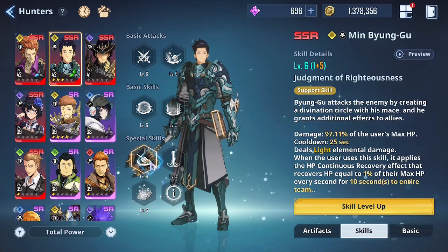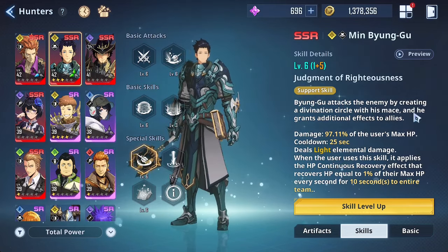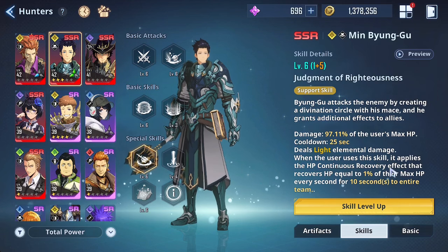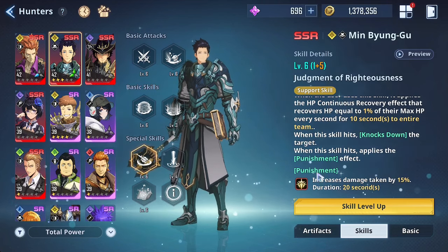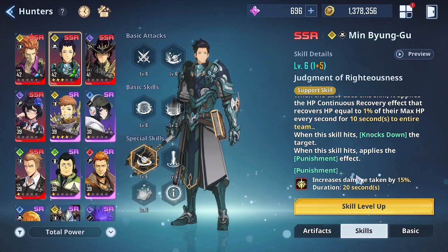His support skill — Byong-goo attacks the enemy by creating a divination circle with his mace and grants additional effects to allies. Damage is 97.11 percent of the user's max HP with a 25-second cooldown. When used, it applies HP continuous recovery equal to 1 percent of max HP every second for 10 seconds to the entire team. He also knocks back enemies, and when the skill hits it applies Punishment, which increases damage taken by enemies. This is great for switching to a damage dealer right after.